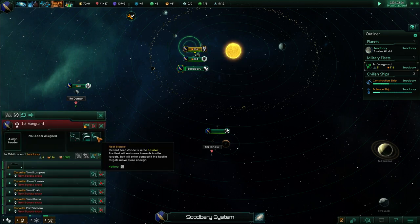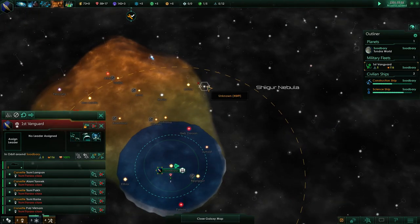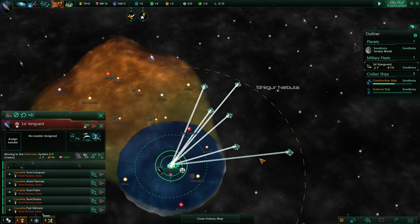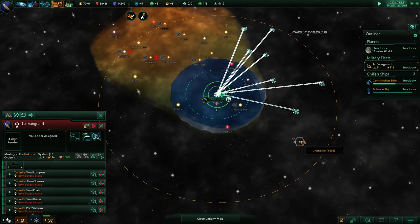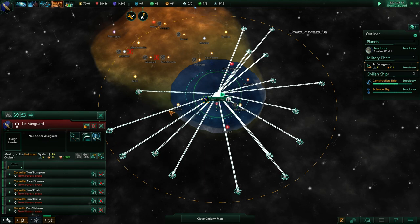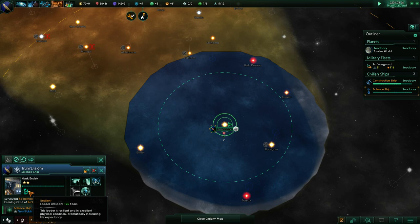Since we're repaired, I'm actually going to set this fleet to evasive and just pop through the other systems with no name to uncover them. We're going to talk about our science officers soon. Your scientists — not only do you assign them to research in three categories, but they're also the ones who go around on your science ships. If we look at our science ship, we've got Hask Endek who just made it to level two. His special ability is 25 extra years of lifespan, which is quite nice because it means when he gets to high level, he won't keel over from old age.